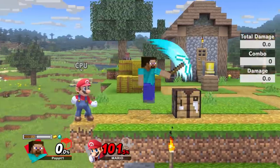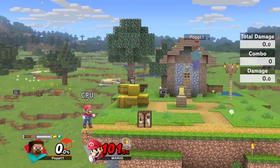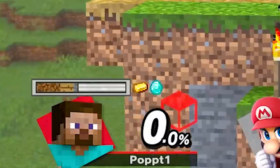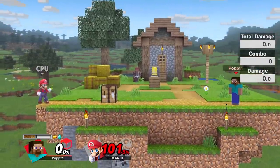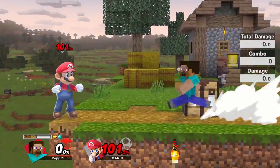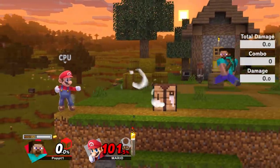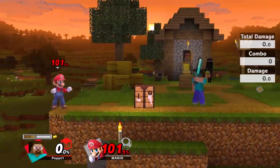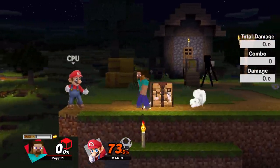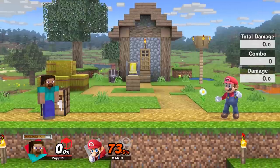A tip is that when you die — say I've got my diamond — if I die, it goes back to the wooden moves but you keep all your materials. So if you're at like a hundred percent and you mine a diamond, don't craft it. Save it for your next stock. You'll spawn in and when you're invincible you can immediately go to the crafting table and get yourself a diamond — they can't stop you, you're invincible. So make sure you save your diamonds because they are really strong — the back air might kill Mario at 73% with diamond. Diamonds are crazy.